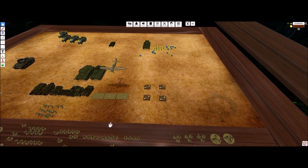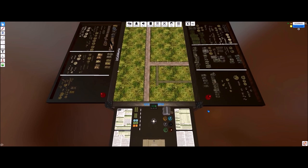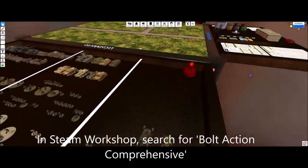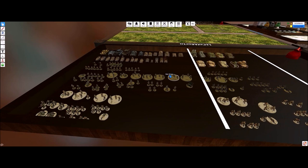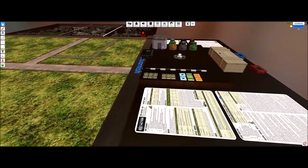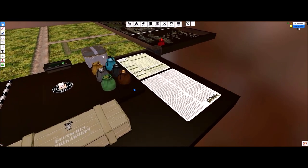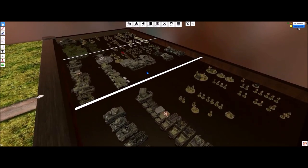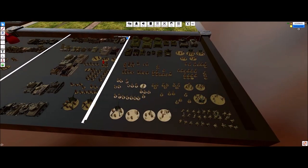This is a Bolt Action comprehensive table — the last one was really just British forces, but here we have a little of everything. I see Italians, Fallschirmjäger, bags, tokens — oh this ammo box is sweet, this one has like everything. On this side I see Russians, US, Airborne — this is like the motherlode. I could just grab all of these and save them.